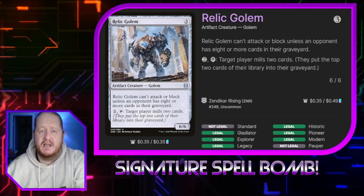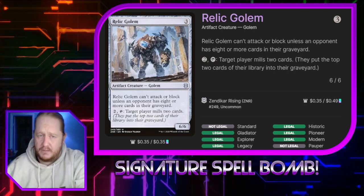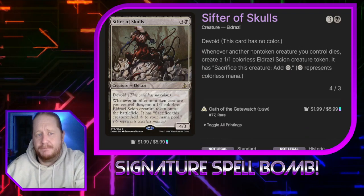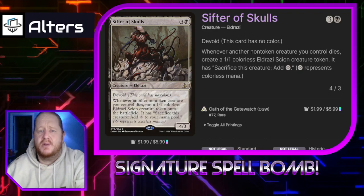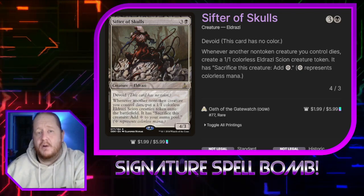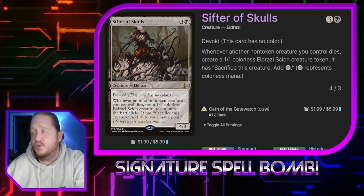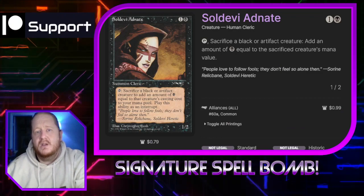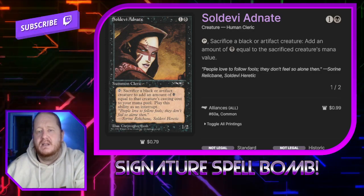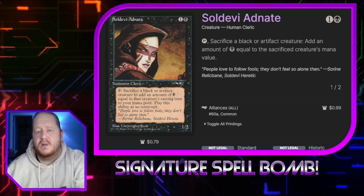Relic Golem can attack or block unless an opponent has 8 or more cards in their graveyard. We pay 2 and tap it and target player mills 2 cards. This can self-mill us to get big things into our graveyard and can also hit an opponent. Shifter of Skulls for 3 and a black is a 4/3 with the Void. Whenever another non-token creature we control dies, we can create an Eldrazi Scion creature token. Those 1/1 Scions are as good as treasure because creatures we can sacrifice and treasure permanents we can sacrifice will play into Jury and some of our other outlets. Soldevi Adonate for 1 and a black is a 1/2. If we tap it we can sacrifice an artifact creature or a black creature and add an amount of black mana equal to the sacrificed creature's mana value.